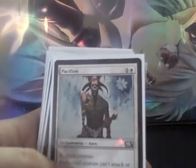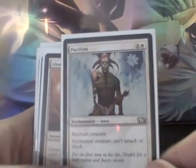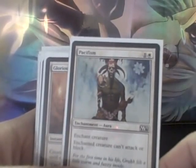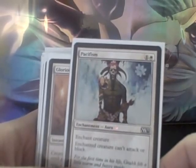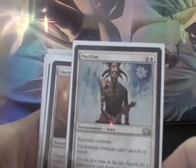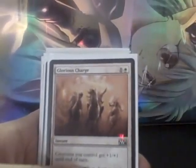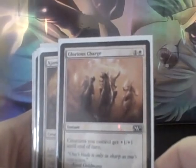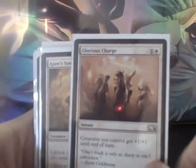Now let's take a look at the white. Pacifism in here is a solid form of removal for stopping creatures and slowing them down. It's not as incredible as it is in formats where there aren't as many playable enchantments, since a lot of people are main decking enchantment removal. But it's still a decent, solid form of removal. Glorious Charge is a combat trick — one of the weaker combat tricks and one of the weaker cards in the deck. I would have been very happy to upgrade this for something else.